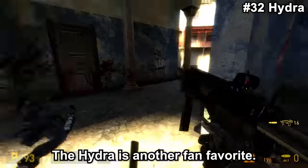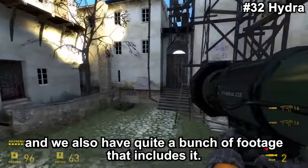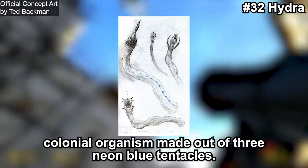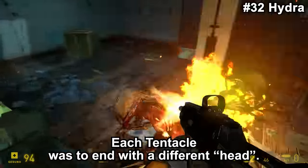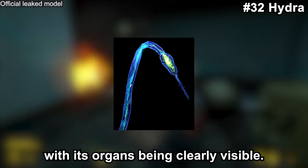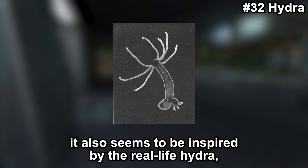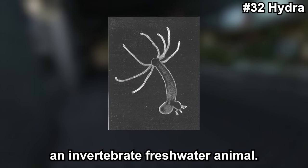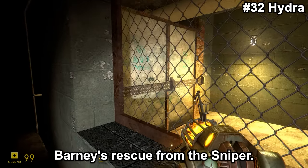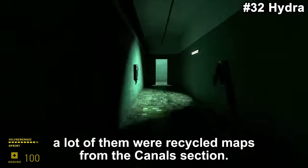The Hydra is another fan favorite. It was cut rather late into development, which means it's actually fully developed and we have quite a bit of footage that includes it. The Hydra was to be a massive colonial organism made out of three neon blue tentacles, each ending with a different head. Its entire body consisted of a transparent blue matter with its organs clearly visible. The general design is similar to the tentacles of Half-Life 1, and looks-wise it also seems inspired by the real-life Hydra, an invertebrate freshwater animal. You would see it in City 17, in the section between Alyx's kidnapping and Barney's rescue from the sniper. There are a ton of leaked maps that include this enemy — a lot of them were recycled maps from the canal section.